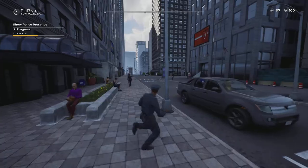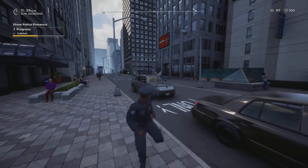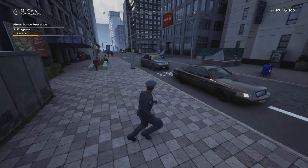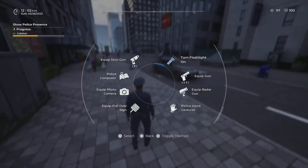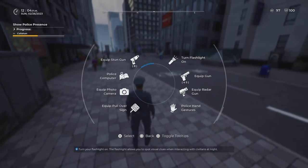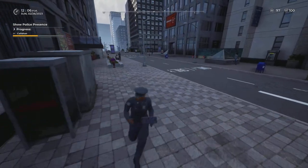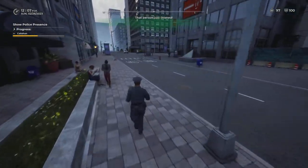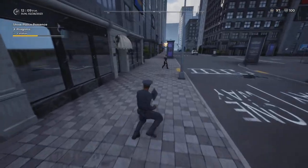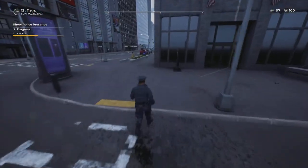Eventually you'll unlock tools — when you're a new player you don't have access to all of them yet. When you get the quick pullover sign, you can pull over vehicles. Make sure you observe an infraction first before signaling them to stop. Let's stop this guy here — he littered — and see if we can get an arrest to rack up more points.